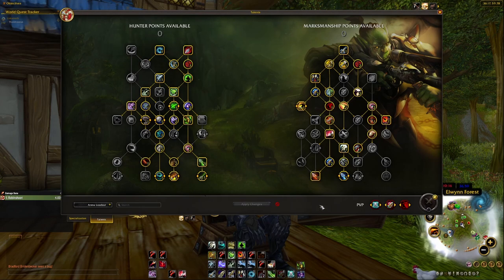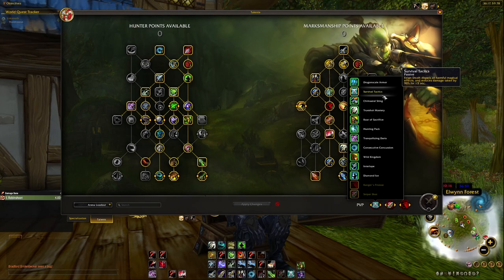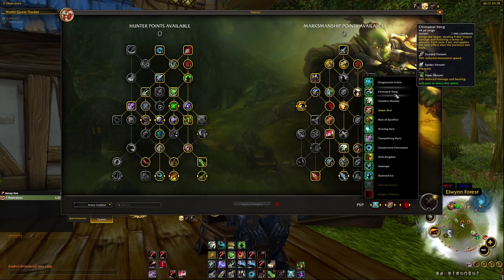For PvP talents: Survival Tactics is an absolute must — don't change that. For battlegrounds I usually choose Sniper Shot — it does huge damage and increases your range so people simply can't touch you and you're killing people from across the map. In arena fights don't take Sniper Shot — instead go with Chimera Sting. It's a bit harder to play around but has three debuffs: the first three seconds is Scorpid Venom reducing the enemy's movement speed by 90%, then a three-second silence.